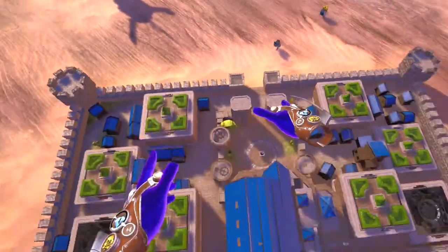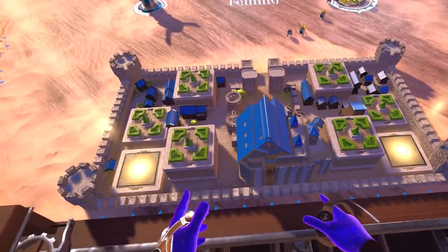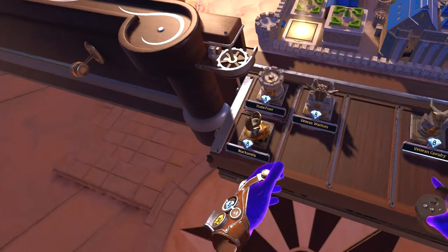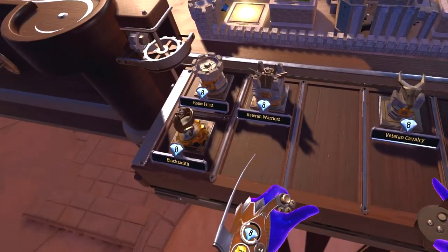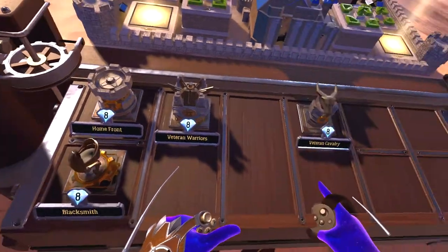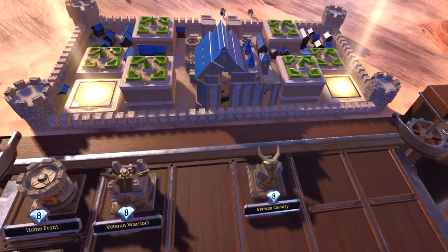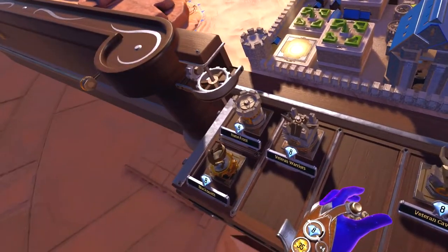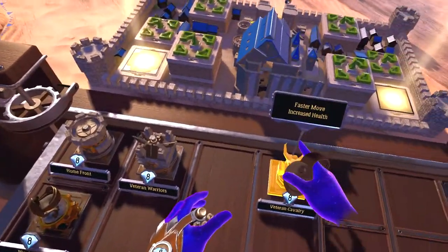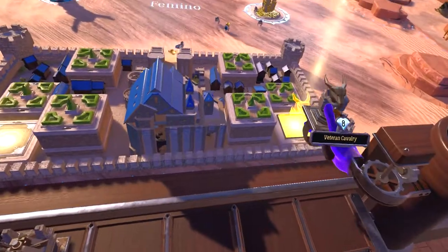First, move back behind our castle. Next, grab an upgrade from the drawer using the trigger and place it onto a square socket next to the castle and release. We've got options: Veteran Warriors, Home Front, Blacksmith, Veteran Cavaliers. Let's do this one.